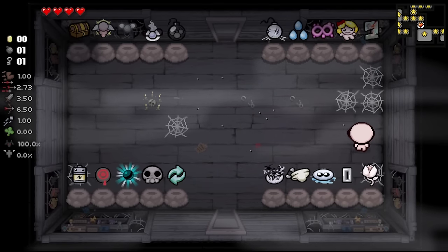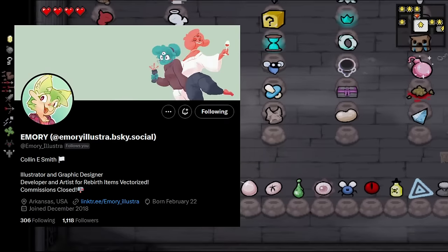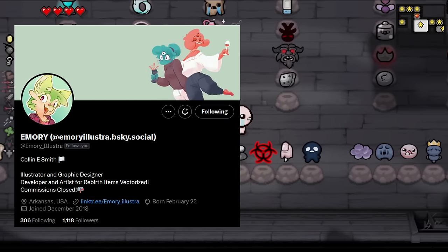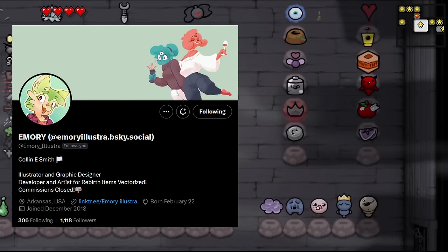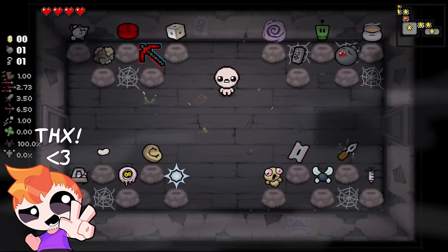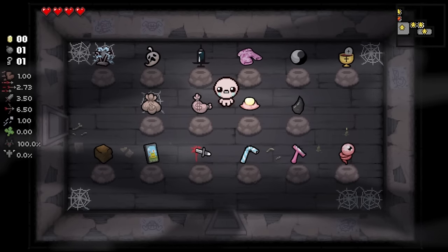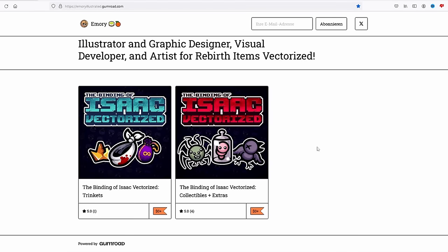So let's start with the first question: where can you get these sprites? All of these awesome item sprites are made by a single artist by the name of Emory. They gave me permission to use the sprites on my channel back when Repentance released, which I'm still very thankful for. I'll leave the Twitter link in the video description. You can actually get the sprites for yourself on Emory's Gumroad page — a link will be in the description.